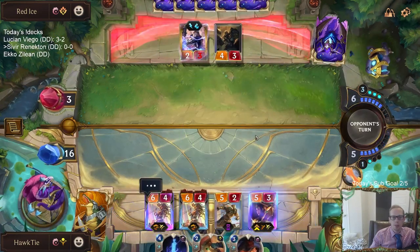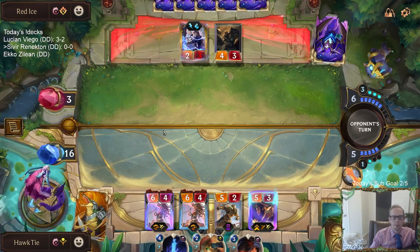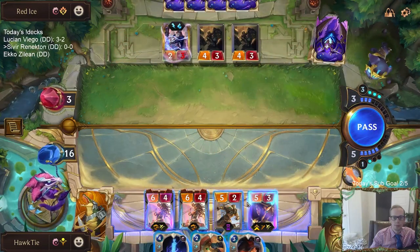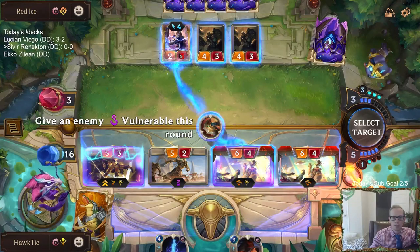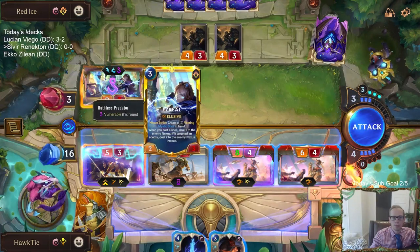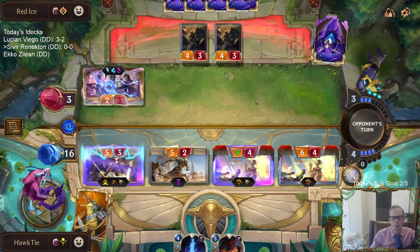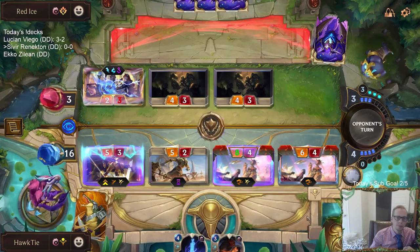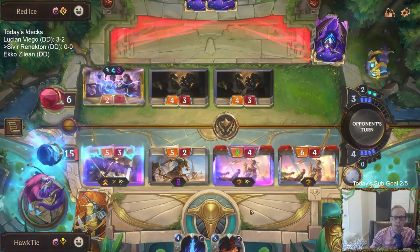Cards like Concussive Palm make this plan a little worse, but Concussive Palm is already going to be difficult to completely deal with. So Sivir first. This is going to be really difficult for them to stop this Ruin Runner and the other Ruin Runner — they're not going to be able to stop both with only five mana.